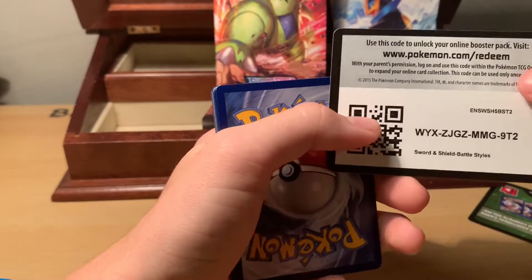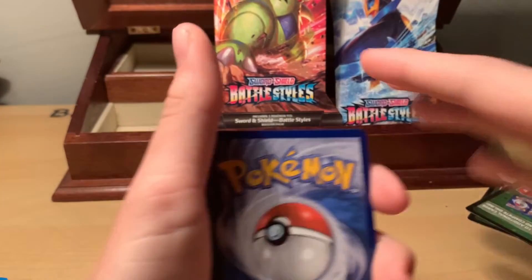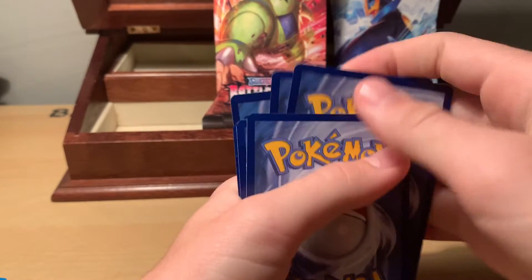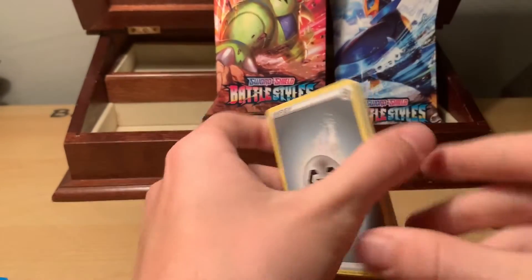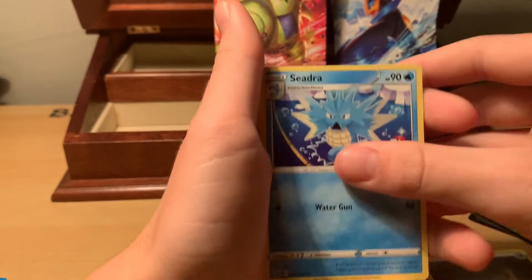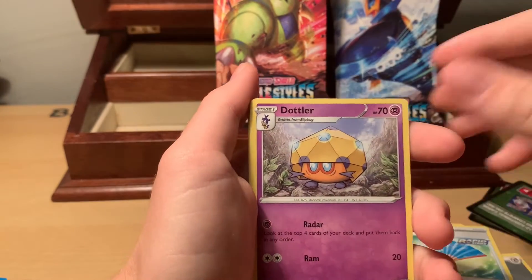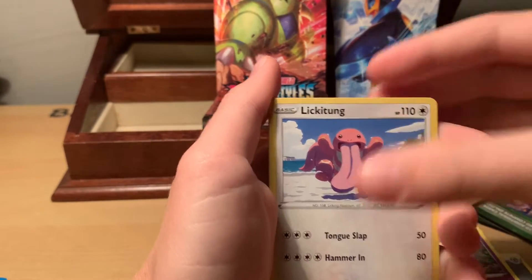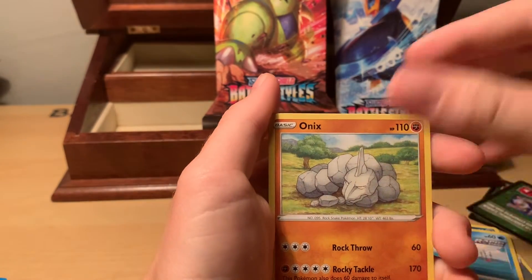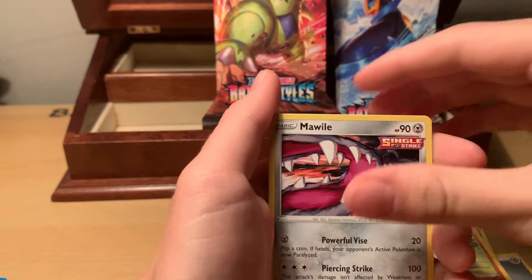Another green code card — not exactly what you want to see, but there's another code card. We're going to go ahead and do the same thing. Steel Energy. We got a Snivy, Fan of Waves, Dottler, Lickitung, Zubat, Remoraid, Onix, Mawile, Single Strike.